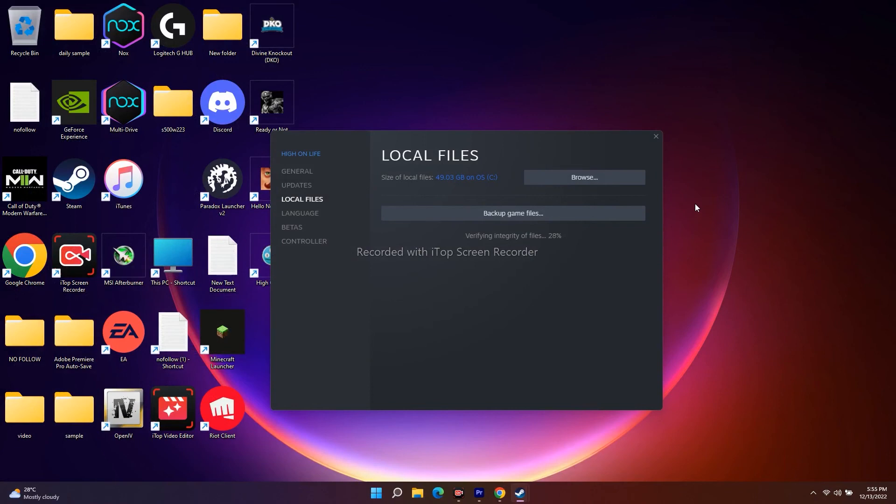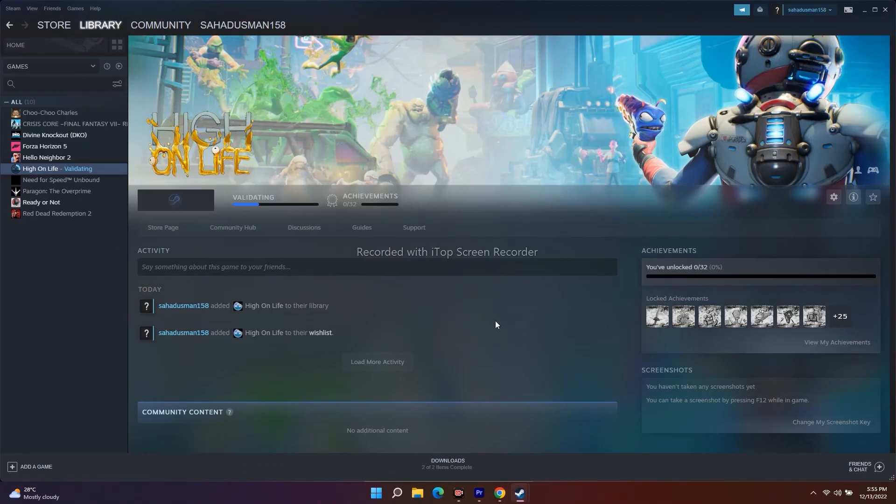The next important step: when trying to launch the game, disconnect everything from your USB ports — multiple monitors, joysticks, controllers, etc. Make sure nothing is connected. Then try launching the game from Steam. Once the game has launched, if you want to use a controller, connect it back. This has worked for many users.